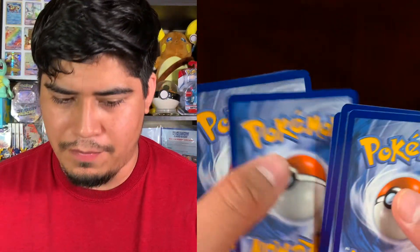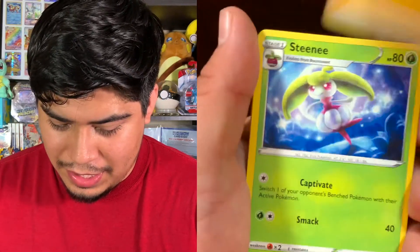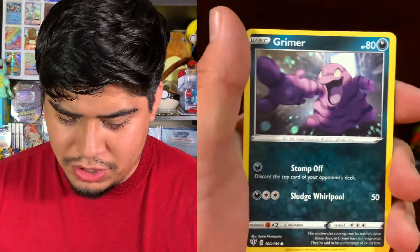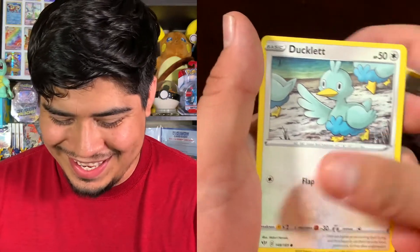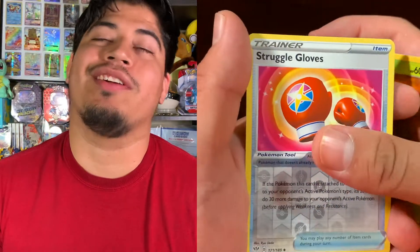We pulled something, that's all that matters! I'm going to open Darkness Ablaze next, and then Battle Styles after. Darkness Ablaze — one, two, three, four. We got Electric energy, Steenee, Oricorio, Ursaring, Grimer, Clink, Ducklett, Mareep, Paras — reverse holo Struggle Gloves.